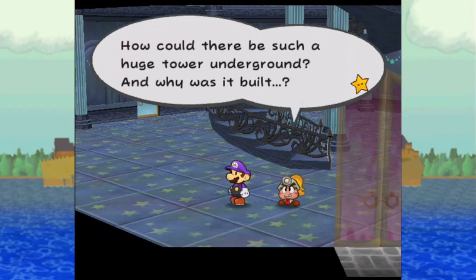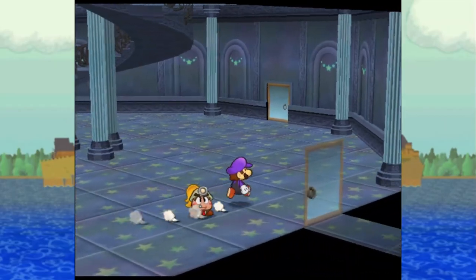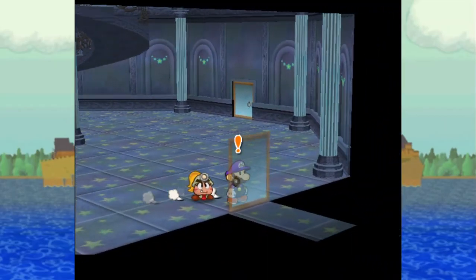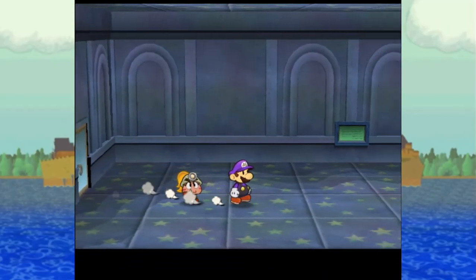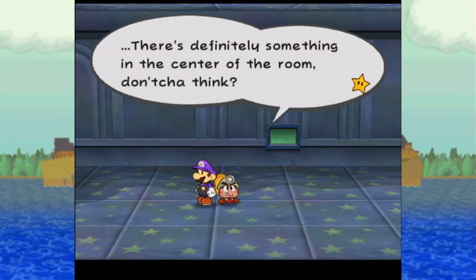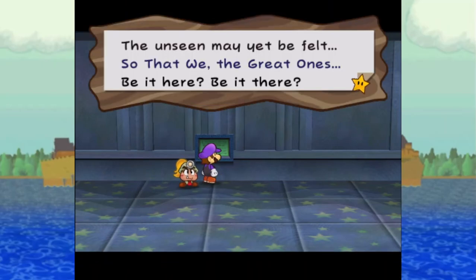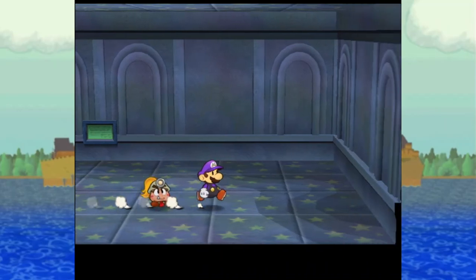How could there be such a huge tower underground? And why was it built? There seem to be a lot of rooms here, and every one contains a riddle. This is my favorite part of the game — I love the way this place looks, I love the music. There's just something satisfying about going through and completing every little bit. There's something written on the wall. There's definitely something in the center of the room — but what are we supposed to do with something we can't see? So these are hints for the puzzles. The line in the middle — I suspect if you combine all the lines in the middle, it gives a message, but you can ignore it for the actual puzzle.